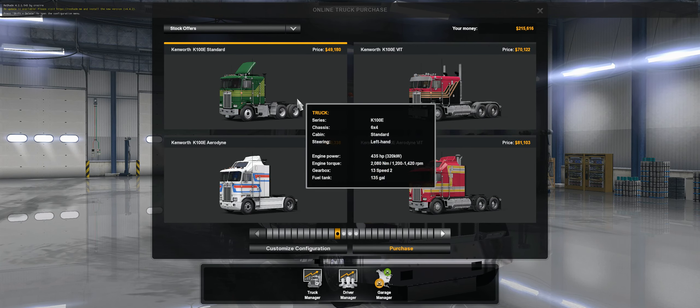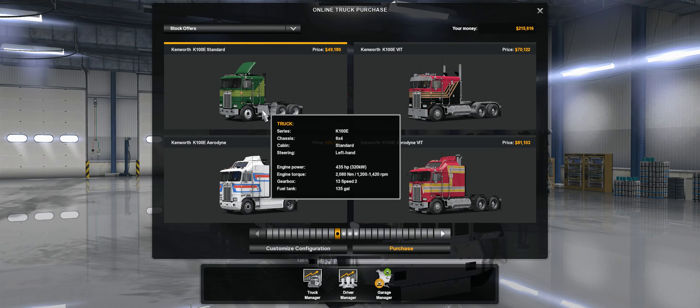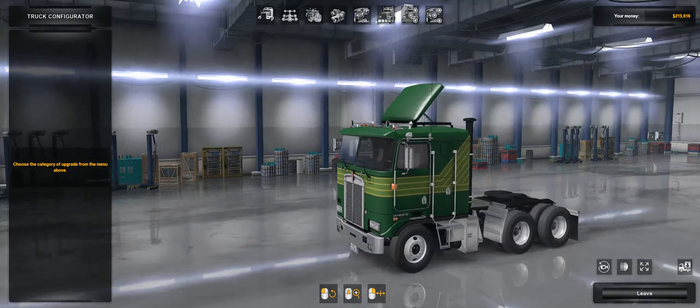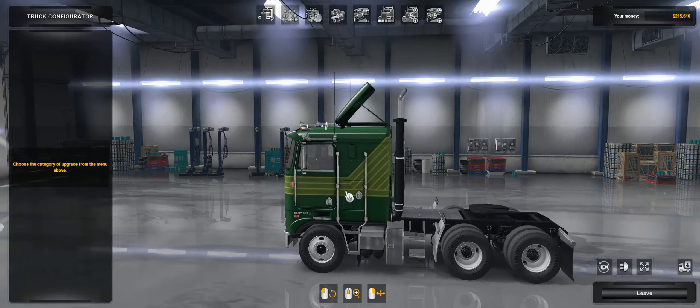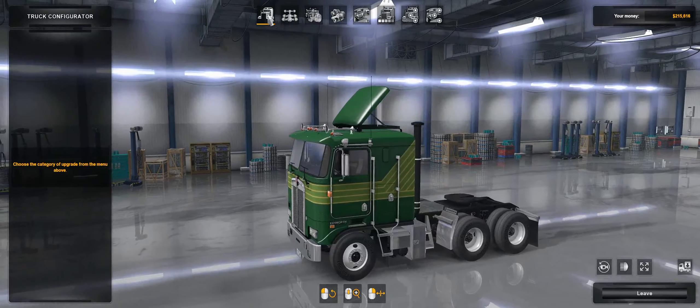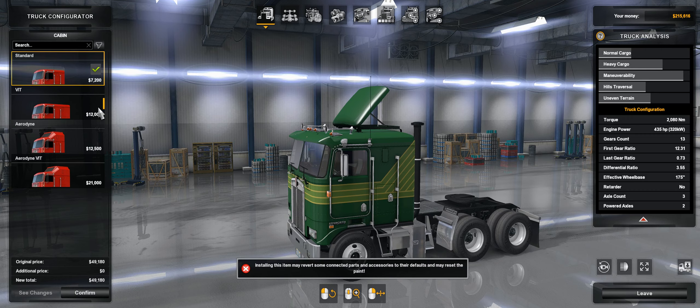I wanted to do a video on setting up the K100 truck and trailer mod. We're going to go to Customize. It's only designed to work with the shortest cab option, the standard cab.